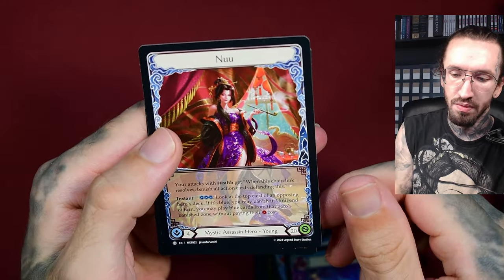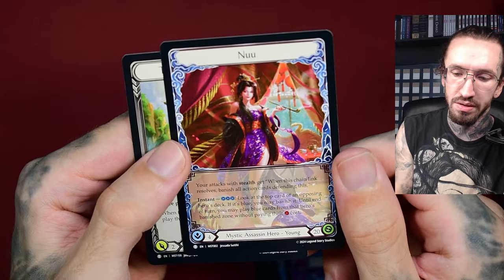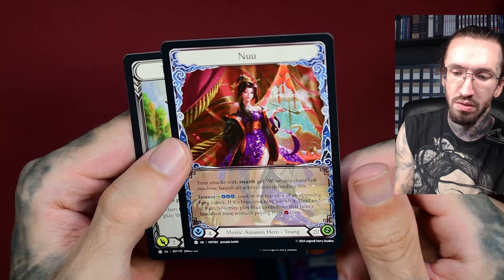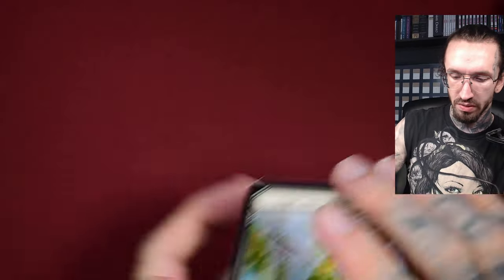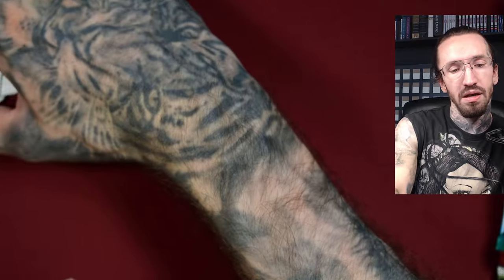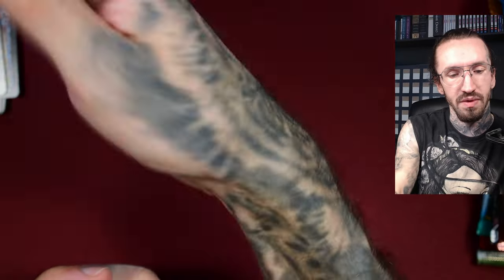Back to shield - the character: Mystic, Assassin, Hero. And Tiger Taming. Maybe I will try to get some more from this set. I don't think I will open a lot of Flesh and Blood in general since it's not super my art style, but with the Asian-themed set I do really like it.